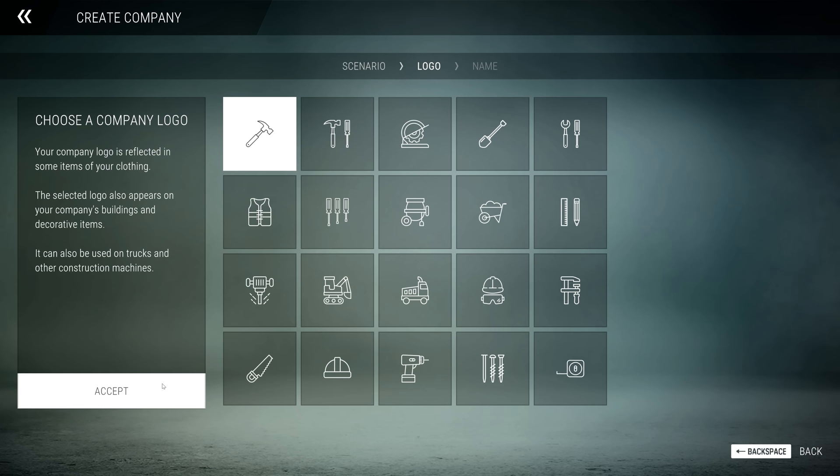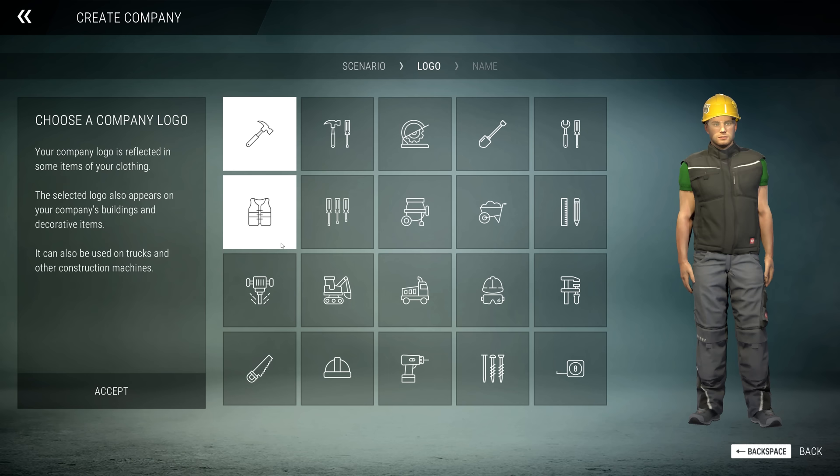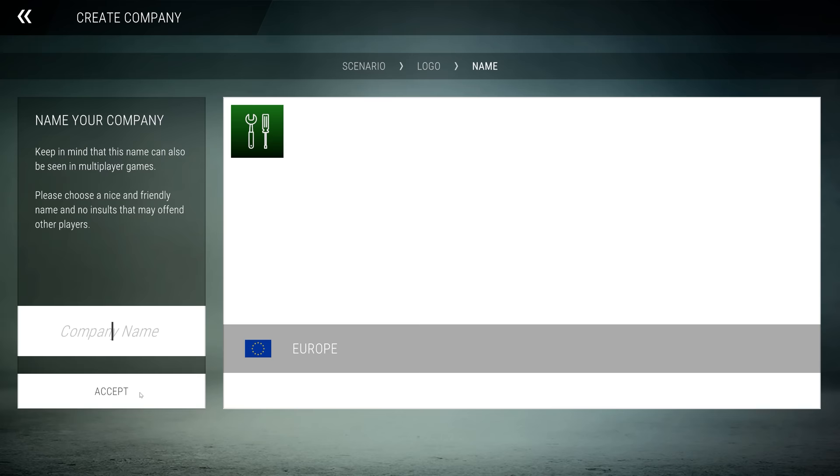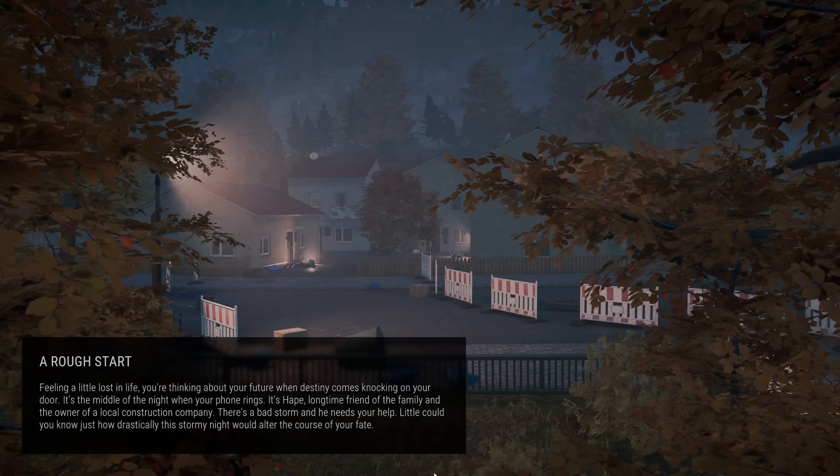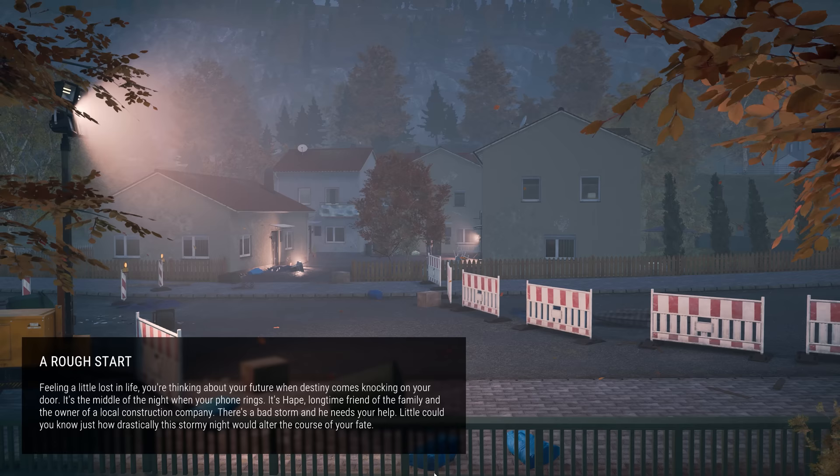We want to start our own game, create a new company, and we're going to want to go to Europe. We'll go with the spanner or wrench and screwdriver for the company logo. Company name — I'm normally called Daggerwin Logistics but that probably won't work for this. We'll call it The Daggerwin Group — makes it sound big. Start single play game, and we're off.